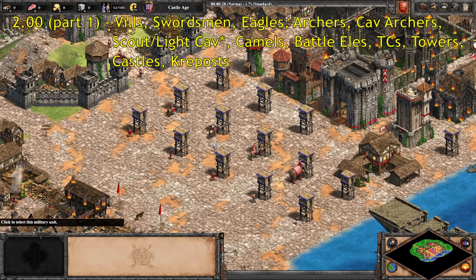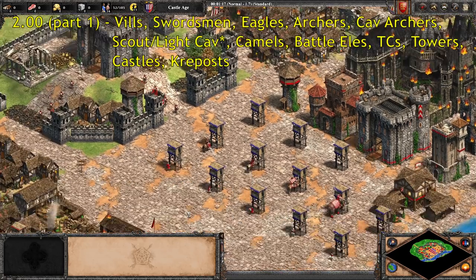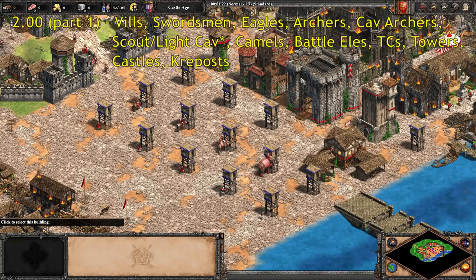Now we've arrived at the big one — the reload time of two. I wasn't kidding when I said it is the more or less default fire rate of everything in the game. This is actually only about half of all the units with a reload time of two. These are all of the regular units as well as all of the buildings. We'll need to do the unique units next because I'm literally out of room in the little burned town I made.